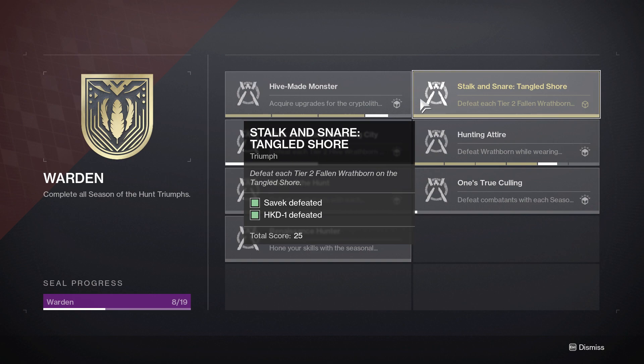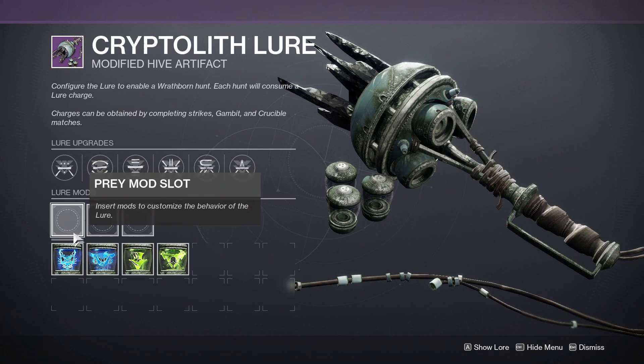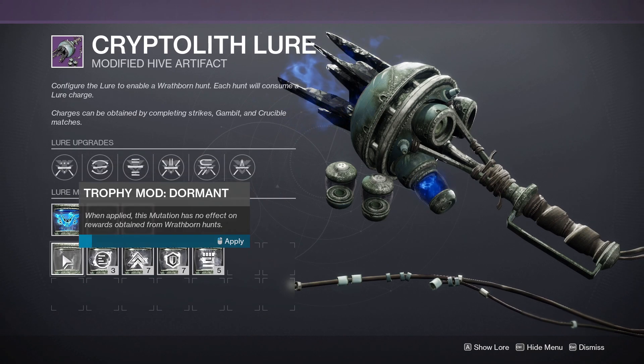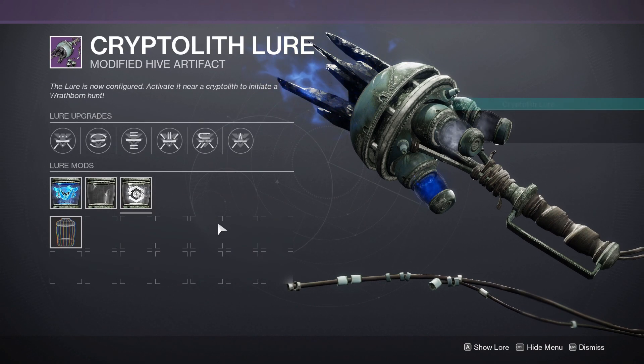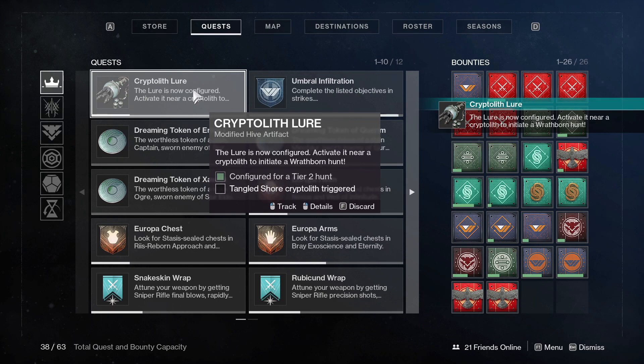The second Triumph is called Stalk and Stare Tangled Shore, and it is to defeat each Tier 2 Fallen Wrathborn on the Tangled Shore. To make the Cryptolith Lure Tier 2 for this specific Triumph, you'll want to select one of the Fallen bosses, Savak and HKD1. For this mod, it doesn't really matter. And for the Strong Mutation mod, you'll want to select one. You can tell that you have a Tier 2 by going over this and seeing that it is configured for a Tier 2 hunt.